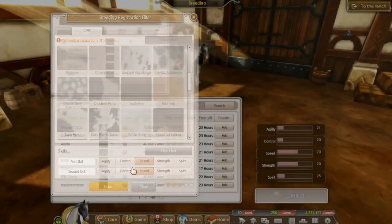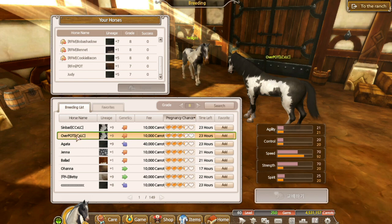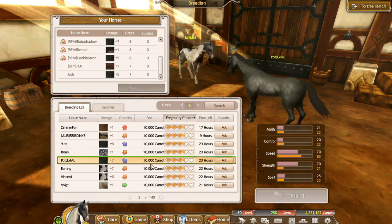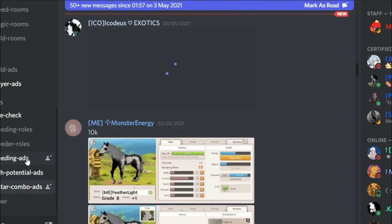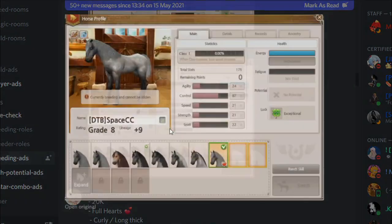How do you get potentials? You can only get a horse with a potential through breeding. They appear randomly, but breeding with a horse that has a potential gives you a higher chance of getting a foal with a potential. Also, if you breed a horse that has a lineage of horses that have had potentials, this also raises the chance of getting a foal with potential.